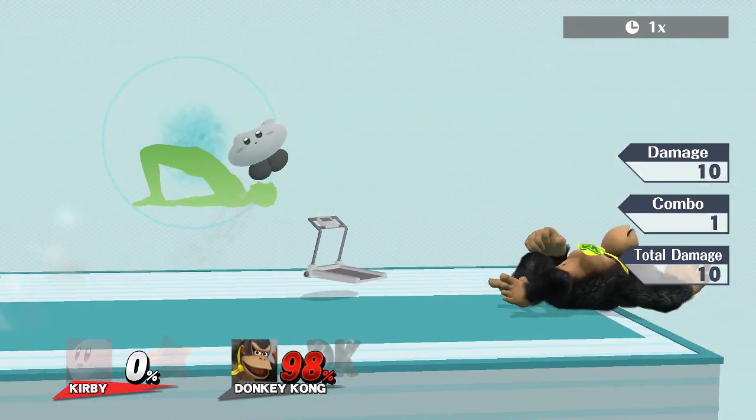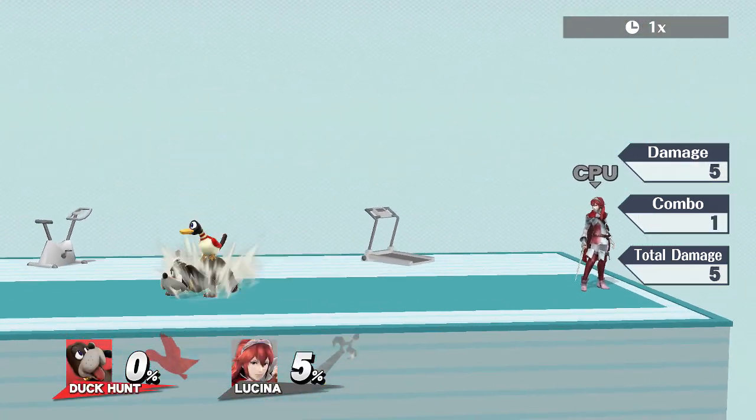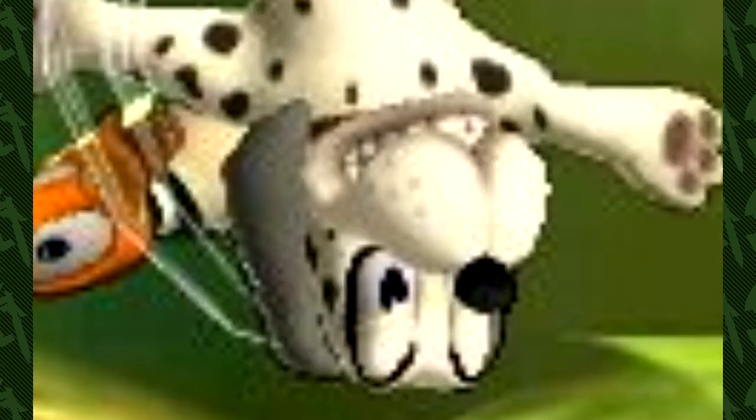Now let's move on to his air moves. Starting off with his neutral air, I found that the only character Kirby related to was Duck Hunt. As you can see, they both spin sideways with their arms and legs pointing outwards. And weirdly enough, they both smile when doing this — and even weirder is Duck Hunt has his evil grin. Like what the hell, man.